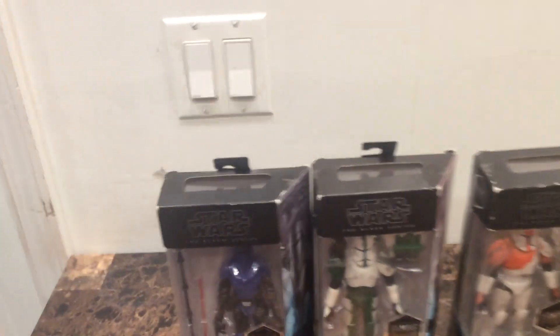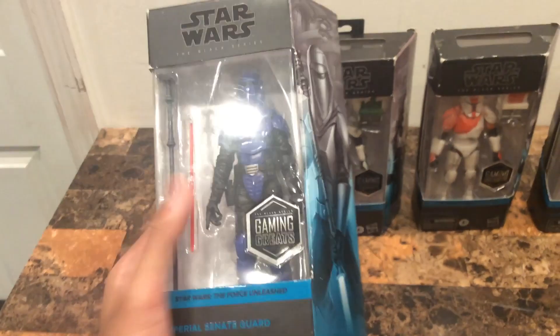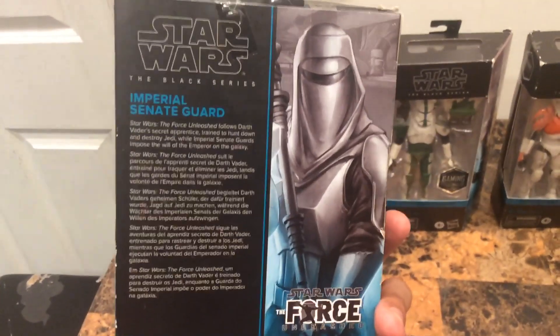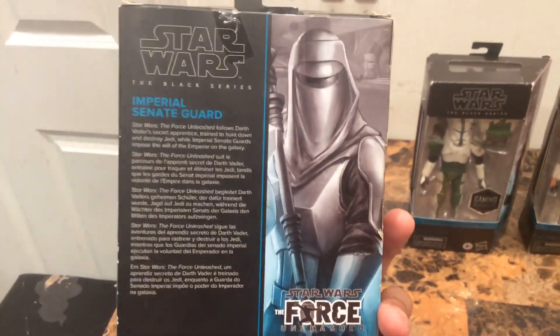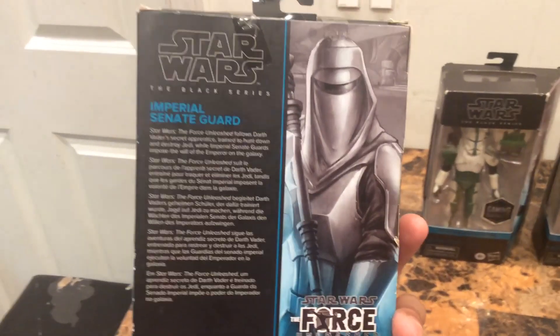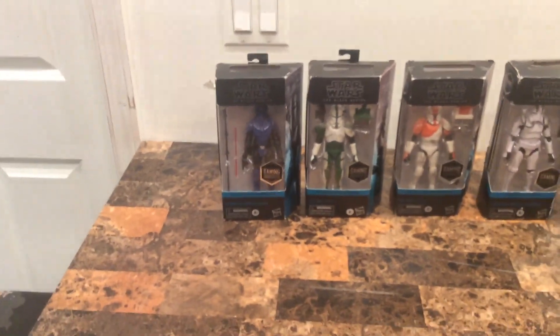First, we got my personal favorite, the Imperial Citadel Guard from the Star Wars Force Unleashed. It says here the Imperial Citadel Guard from Star Wars Force Unleashed — while Darth Vader's Secret Apprentice was training to hunt down and destroy Jedi, the Imperial Citadel Guard imposed the will of the Emperor on the galaxy. Basically, that's just Darth Vader's Secret Apprentice.